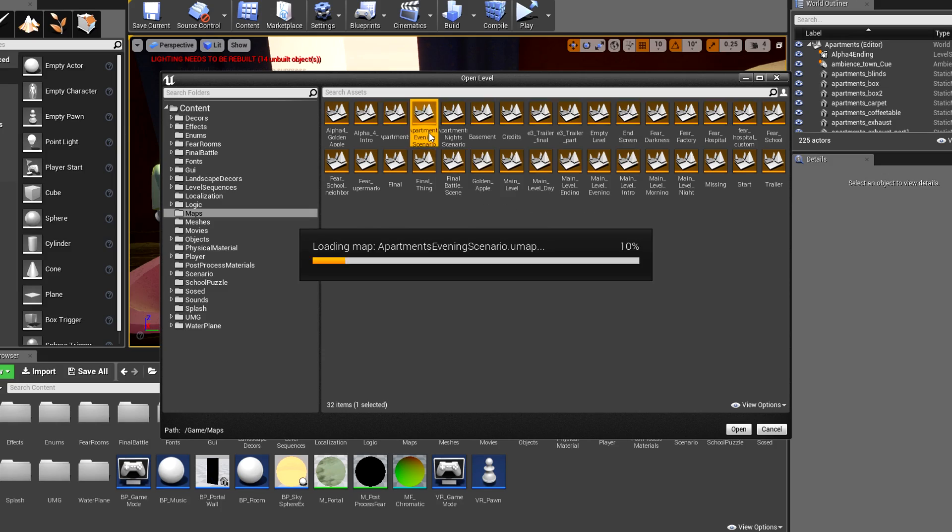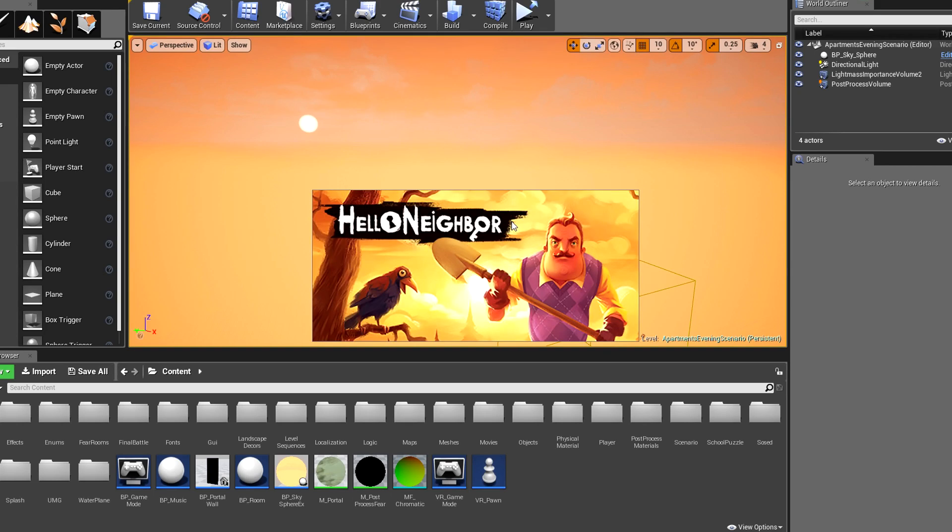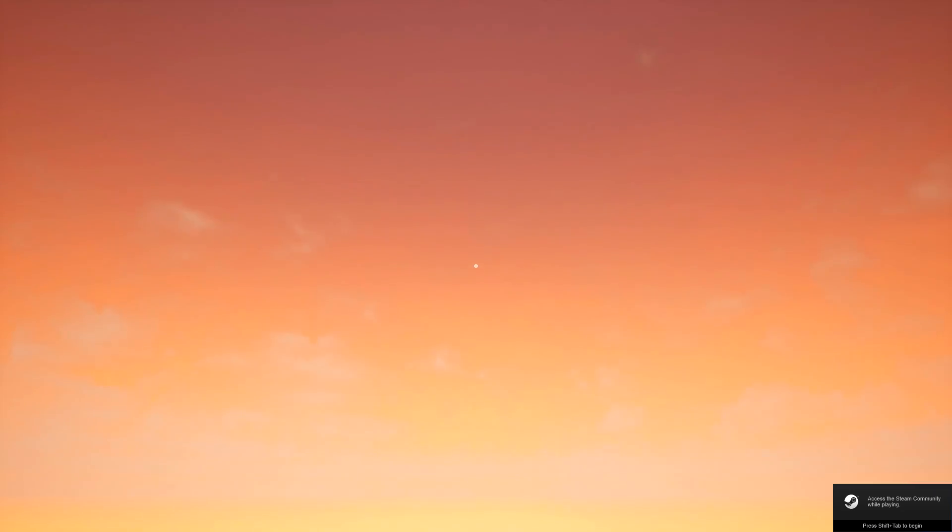So next is Apartments Evening Scenario. I imagine this is just the same as the last apartments thing. If it is, we can just skip through it because we've already seen that. It is the evening, so maybe they were planning on doing like a day night cycle. It's literally just flying in open space. Am I in heaven? It seems like it. All right, let's move on.